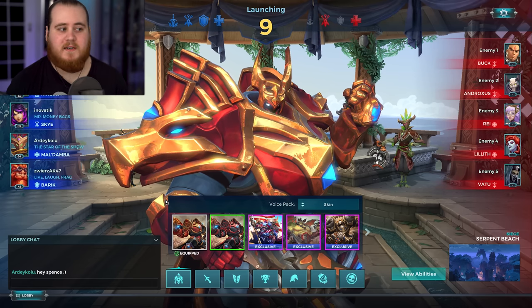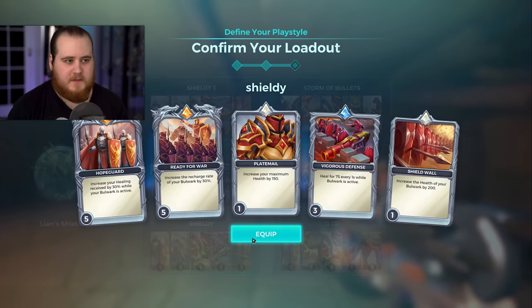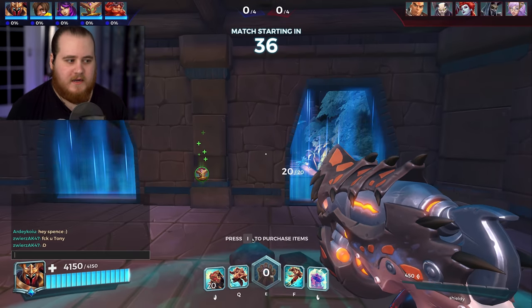Shoutouts to our Dambo. We've got a Sky, a Knessa, and a Baric. Siege, Serpent Beach by the way, but we'll go for the Inner Shield. The standard setup here — they've got a Bark, an Andro, a Lilith, a Vatu, and a Ray.